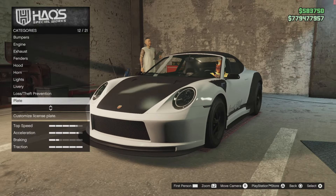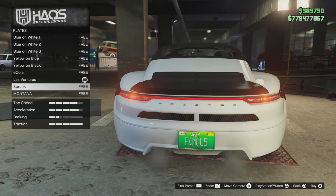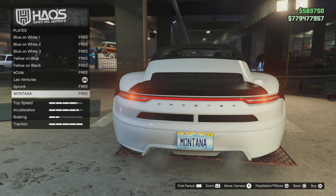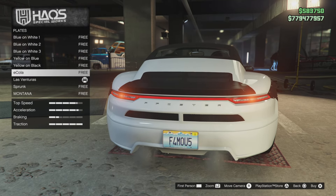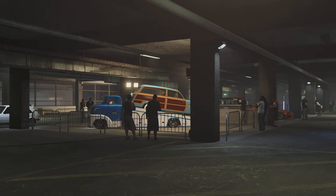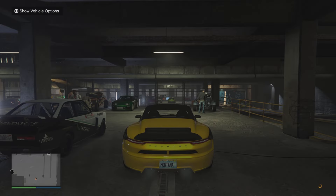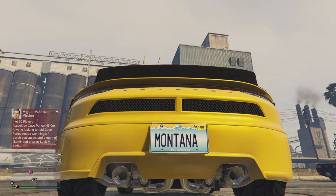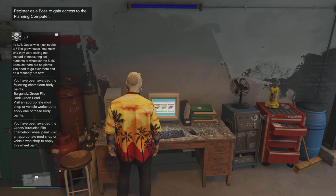Now, this Los Venturas license plate — when you actually do go to customize it — you can change the name on it. This one actually said 'Famous', which is pretty cool, but I changed it to the Montana one, which is the one I've had for years. You used to have an app, and now you have to go to a website to make your own custom license plate. You can actually put your name on the license plate with the Los Venturas license plate, so it's pretty cool for that reason, and that's why you'd want to do it.